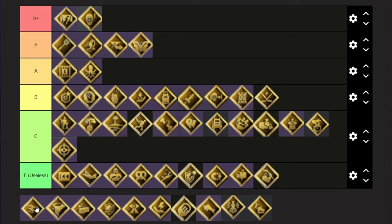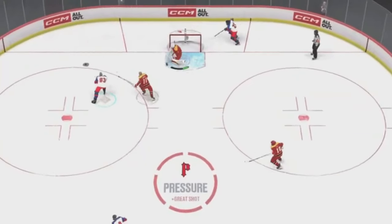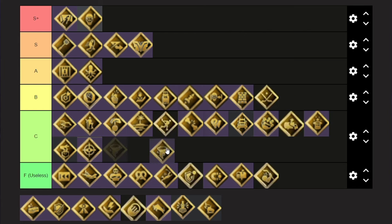It's a fun one. But if you're actually comp, I think it's B. It's fun, but yeah — I'll put it at top of C. Spin around — I'll put this at bottom of C. I'll put this at bottom of F.